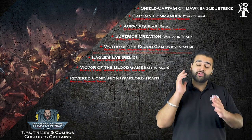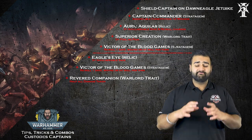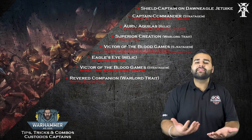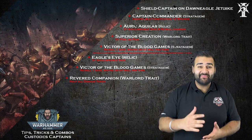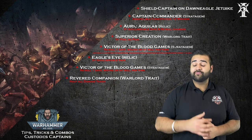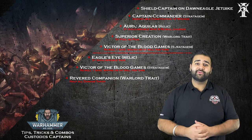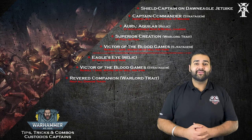They're both objective secured, so you whizz around with them onto your opponent's objectives. You'll find that sometimes it can take half of an opponent's army — maybe that doesn't even do it — to damage one of them. Some armies just have no answer for them. So if you're playing Custodes, that's a really cool way to run your two shield captains. And if you're playing against them, that's what they'll do, so watch out for them.